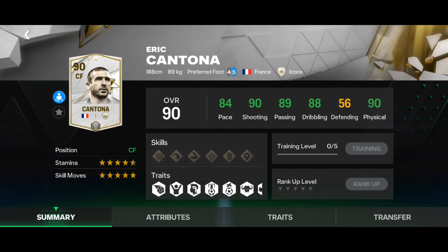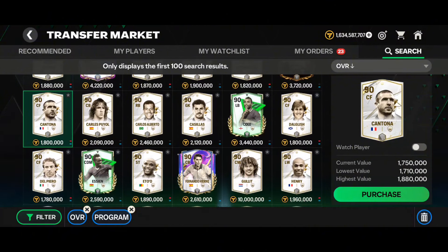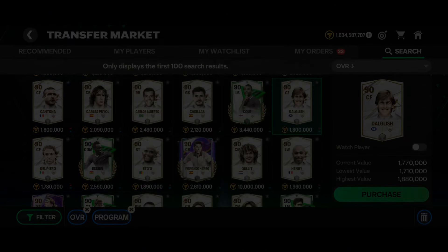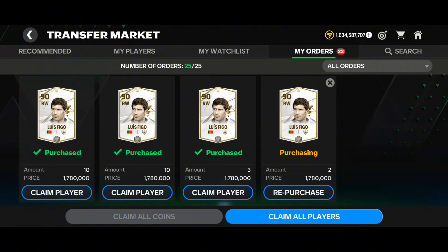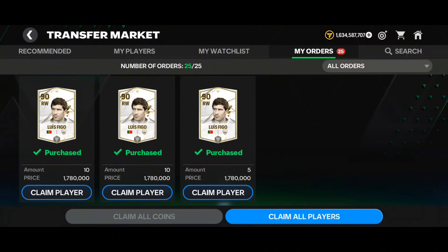Icons are always the safest investments. Dalglish is also around 1.178 million — basically all icons are around 1.8 million right now. I'm buying this Luis Pigo card at 1.78 million. If you have coins, spend around 300 to 500 million on these icons. Whenever their price exceeds 3 million or 3.5 million, you will get a lot of profit — probably 100 million profit from these cards. I plan to buy up to 500 million worth and wait at least three to four weeks, possibly over a month.